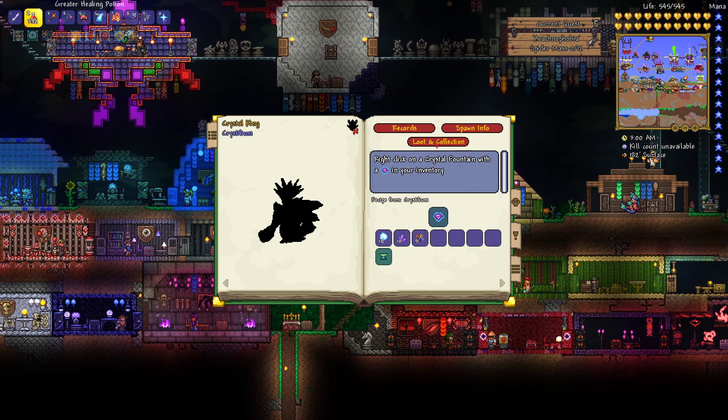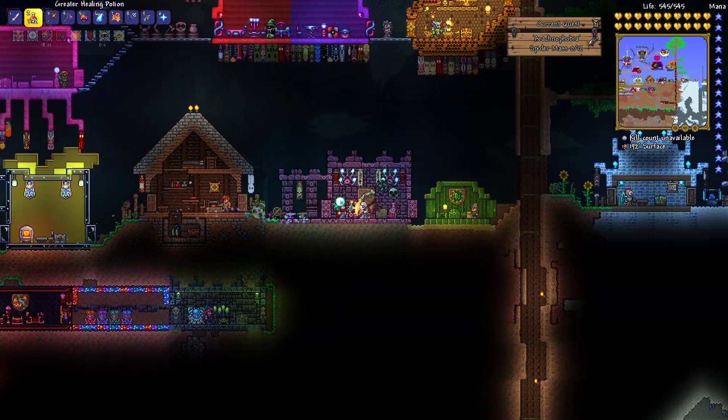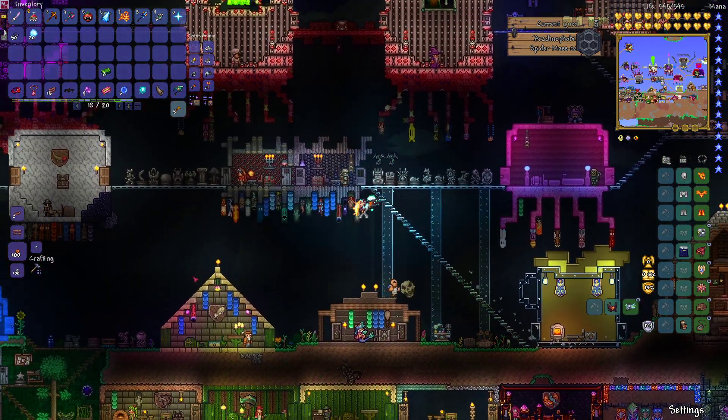We need 10 ectoplasm, 10 crystals, and 10 Crystallarium stuff. I know we've got it somewhere. Let's go with 20 just in case we die on the first round, which does seem to happen quite a lot. And then crystals...